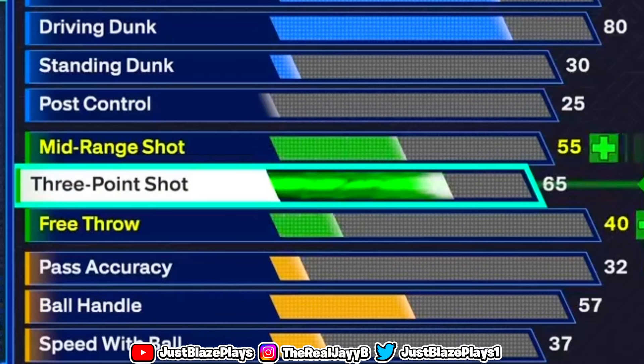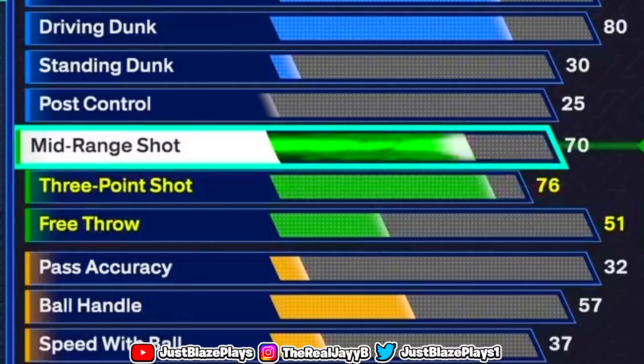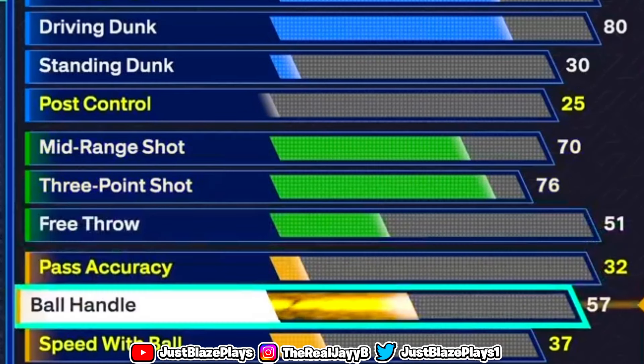For shooting, we have to put our three-pointer to a 76. A lot of you guys are probably thinking we can't do anything with a 76 three-pointer and this build is already trash — but cap breakers are in the game. You can max out this build's potential to an 80-plus three-pointer. I promise you it is worth it in the long run, and I'll explain more later.